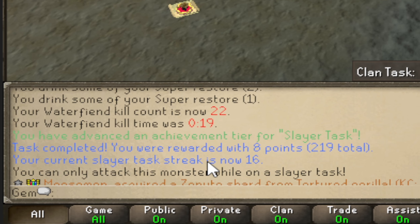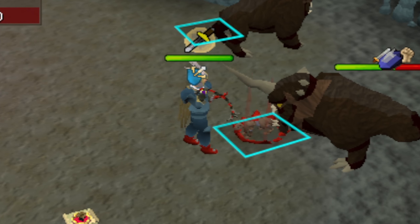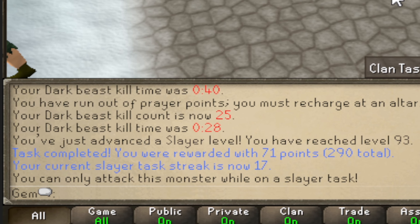Normally I'd get 8 points per easy task, but with the perk fully maxed I should be getting 23 - that's a huge boost. Then I somehow got 71 points for completing a task, so clearly I had no idea what I was actually talking about.